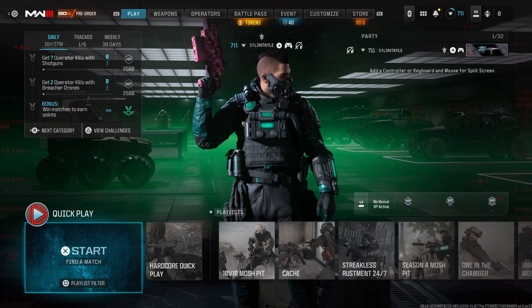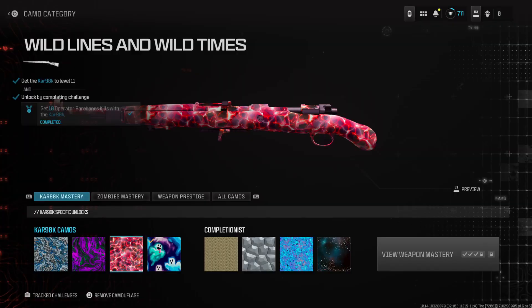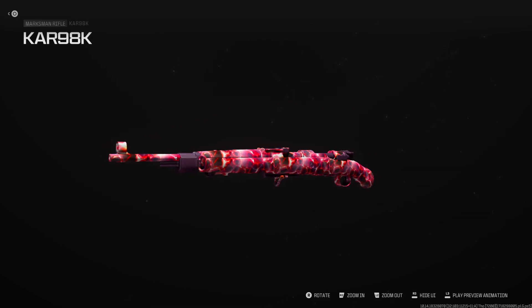Hey guys, it's Kyle again and welcome back to Modern Warfare 3 Season 4. We're checking out one of the new cameos today — it's the Wild Lines and Wild Times Camo. You can unlock it through the CAR 98K.